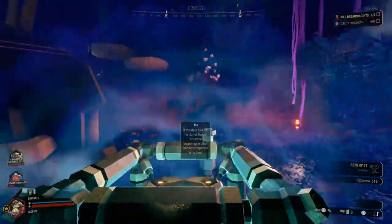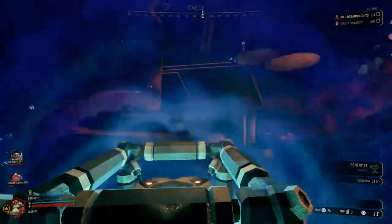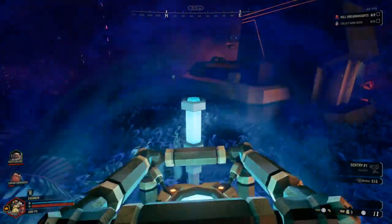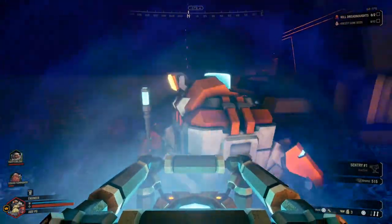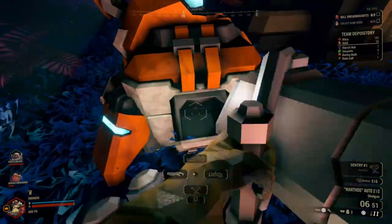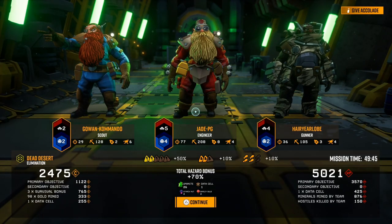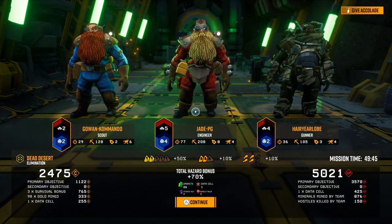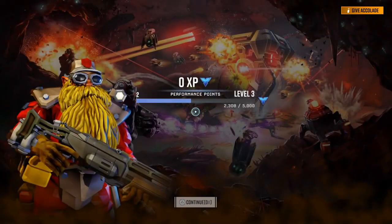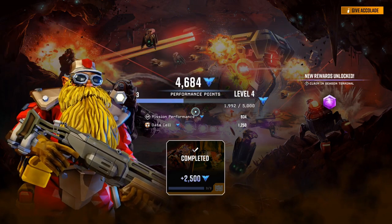This may change as the seasonal content updates every three or four months. Apparently the first 10 of these you complete will reward one script point each, but after that you'll only get experience and performance points. Deposit it into the mule and that's the completion of this hacking minigame. You can see the data cell we got is worth 425 XP plus around 200-something credits, and it gives a massive boost to your season pass progress.